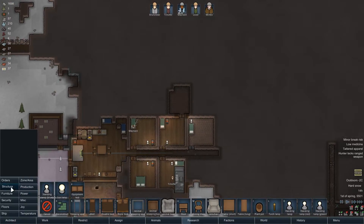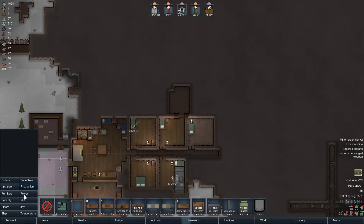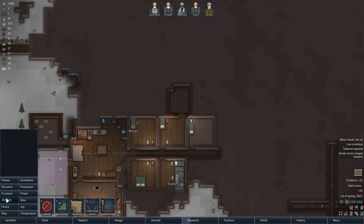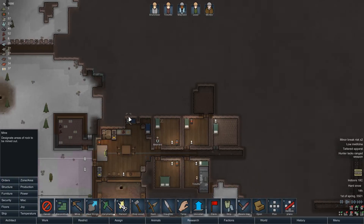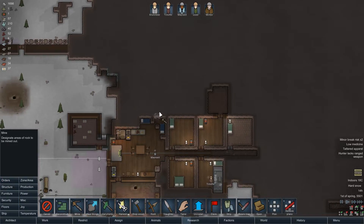It's a lot of wind out. Zone area. Orders. I am not awake, I'm telling you. We'll zone this out and then make a nice eight-by-eight room, cutting that out of the mountain. Hopefully.